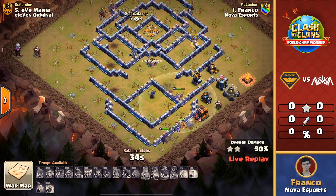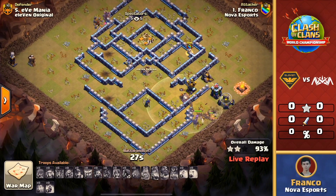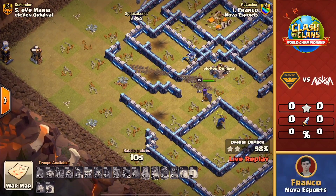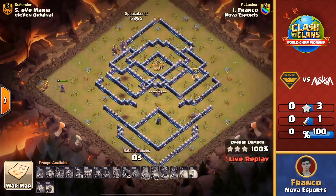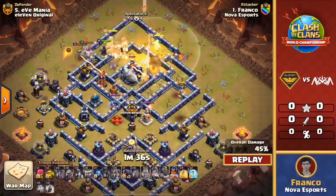That headhunter comes in on that corner tesla — does not get it down — but still a ton of miners up, with the queen going strong behind them, the warden doing a little bit of tanking from that archer tower. It's just going to be a time factor of these miners getting through these last few structures and then going all the way back across for that tesla and that builder hut. With 18 seconds there should be plenty of time for them to rush on over there. They're pushing all the way through — the miners, are they just quick enough? They're trying to get there — just the builder and the tesla remaining with just under five seconds. Can they get it? One shot from the queen and he gets the three star to kick off this war for Nova Esports!